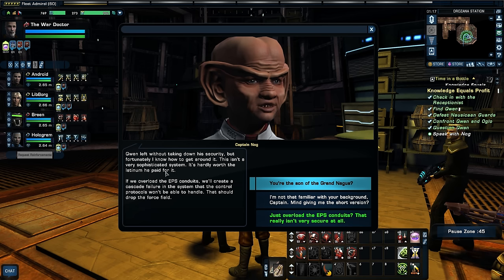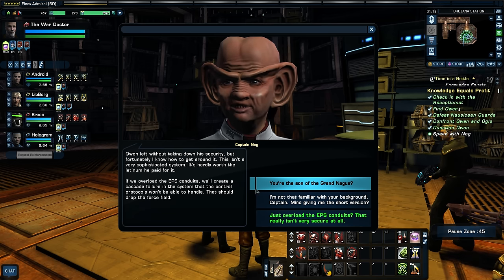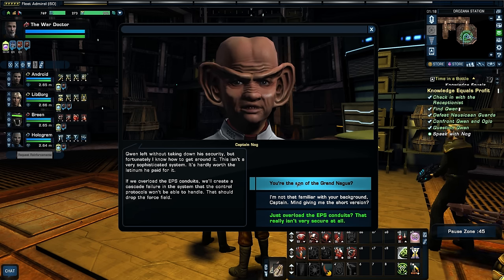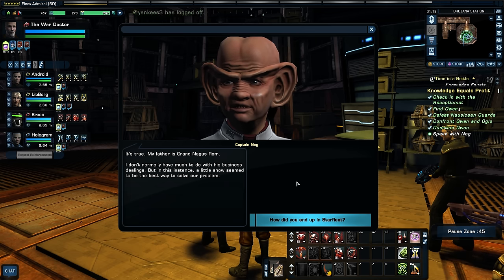Don't let the staff of office and these good looks fool you. I'm here as a Starfleet officer and I don't normally flaunt my family connections, but in this case it seemed like the best way to solve the problem, so I borrowed my dad's second-best staff. The actor has come back for this job and it really sounds like Nog — he's got it down. Thanks for the assist. It didn't look like Oglo was going to let us purchase this Krenim artifact while he was still in the room.